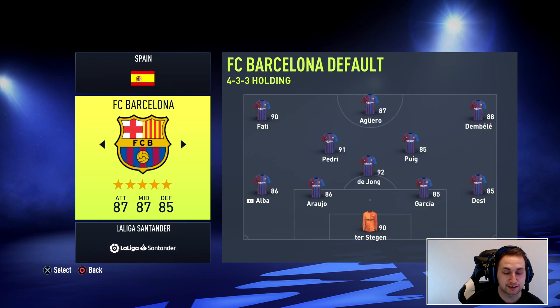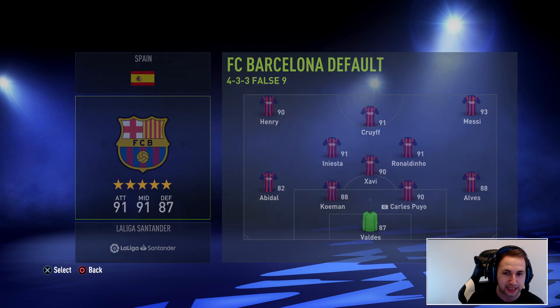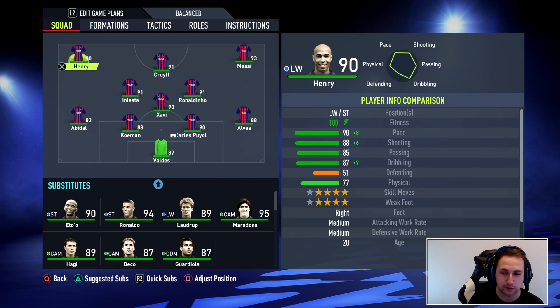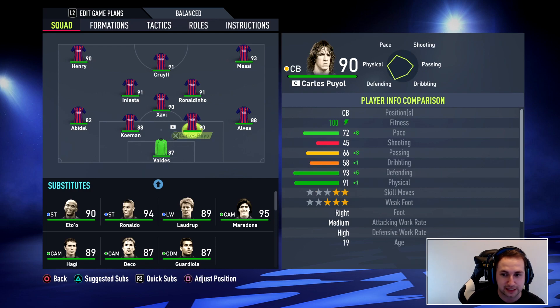Now let's check out the second Barcelona team — the past side. With mods we've been able to change Cadiz basically into Barcelona again, give them a retro kit as well. We have got icons in this team. Just a quick disclaimer: there's a lot of icons that could have gone into this team — even players like Gary Lineker — but I couldn't fit everyone in. Here you can see the team right now.